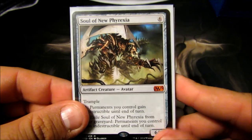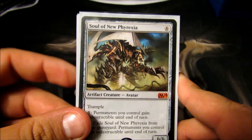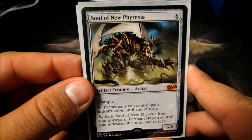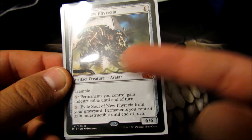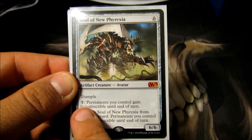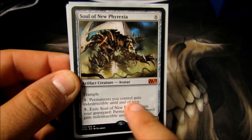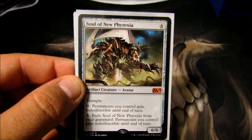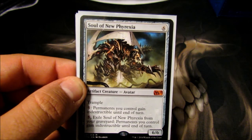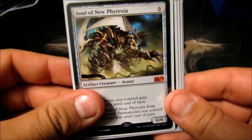Soul of New Phyrexia — this card is amazing. If you're not playing it in every deck you have, unless you have a good reason, I think you're doing it wrong. Six-cost 6/6 with trample, and his ability to pay five to make everything I control indestructible is very nice. Especially with infinite mana, I can make everything I have indestructible forever — my turn, their turn, it doesn't even matter.